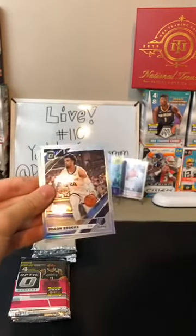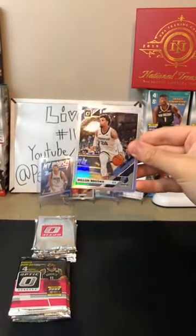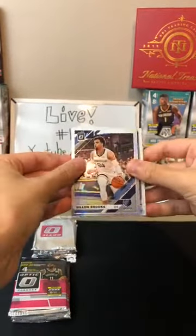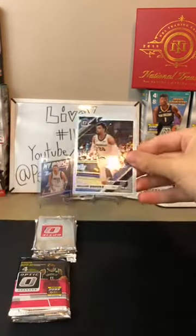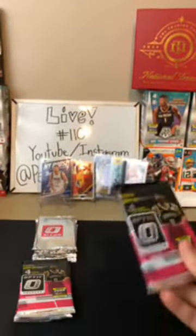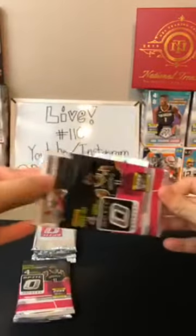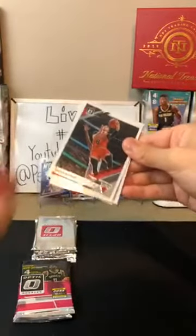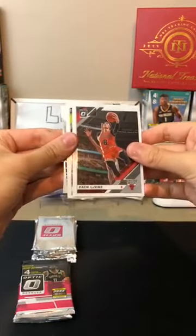Dylan Brooks for the Grizzlies, and then a Taco Fall for the Celtics. I like Taco — he's a pretty good player. Taco Bell used to have specials for when Taco Fall scores, saying they could do promotions. Zach LaVine for the Bulls, John Collins for the Hawks — looks like another John Collins — and then a Devin Booker for the Suns, Express Lane. Nice.